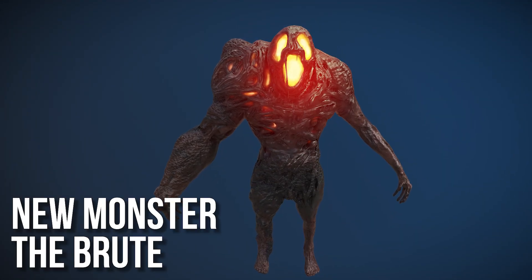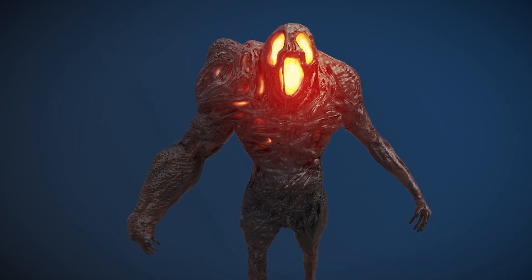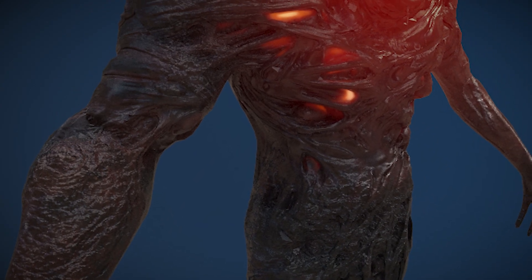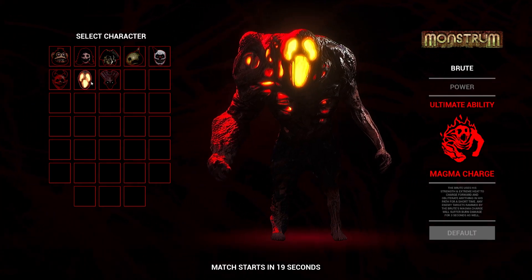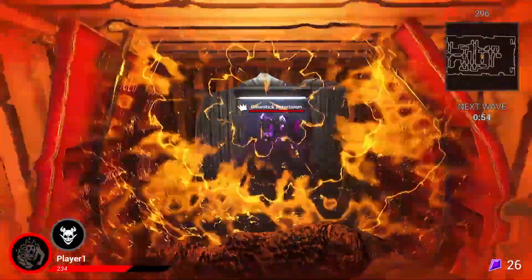The Brute is a hulking powerhouse. It moves with impressive speed for its size and, it goes without saying, this monster hits hard. The Brute's body is made up from charred flesh and bright orange light emanates from its face like a demonic jack-o'-lantern. The Brute's special ability is a deadly shoulder barge that pummels players into oblivion.